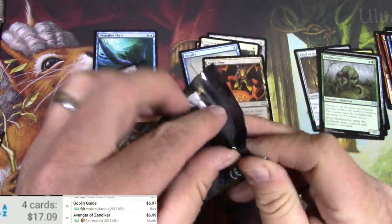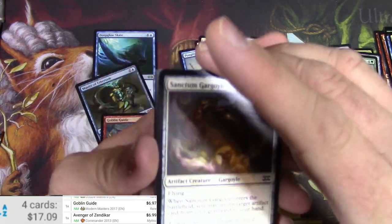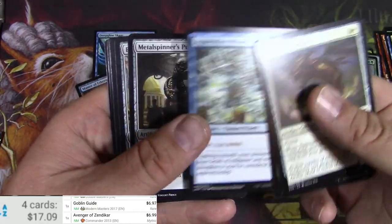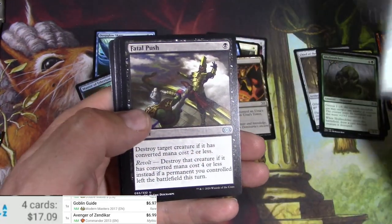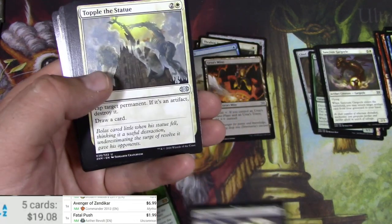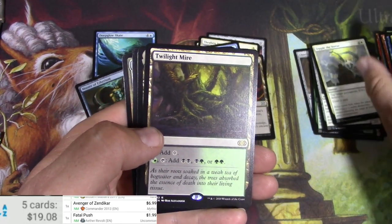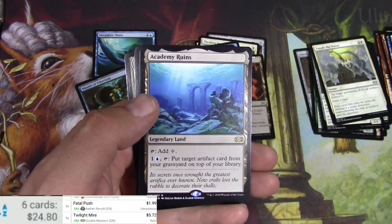That was probably my Mythic hit for these. What else you got for me? Pax. Gargoyle. Another Salvager. Another Apprentice Wizard. Fatal Push — there we go. Been reprinted a couple times now, $1.99 for the original. Nagadatta. Twilight Mire — that's okay. Filter Land. And Academy Ruins. There we go. $5.72.